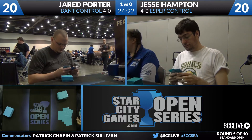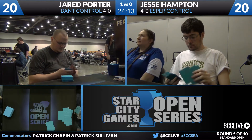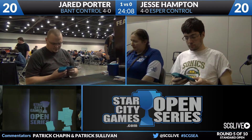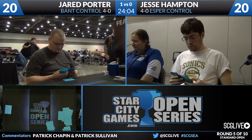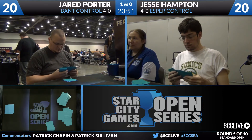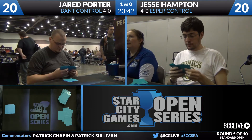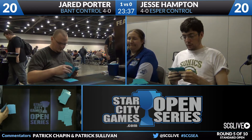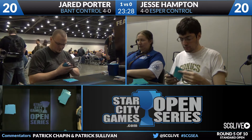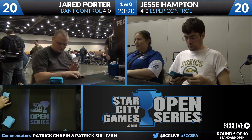Looking at Jesse's sideboard: Archangel Thune, three Blood Baron of Vizkopa, two Doom Blade, two Ultimate Price, a Fated Retribution, two Gainsay, a Negate, a Revoke Existence, and two Thoughtseize. The two Thoughtseize coming in alongside the Negate and two Gainsays makes sense. The additional removal spells are less exciting, and it's unclear how susceptible Jesse believes Jared is to Blood Baron. In some respects Jared has a lot of the same answers — Detention Spheres, Supreme Verdicts — and the same structure.